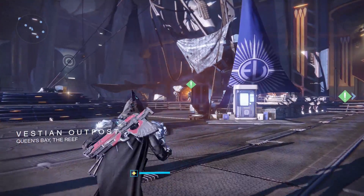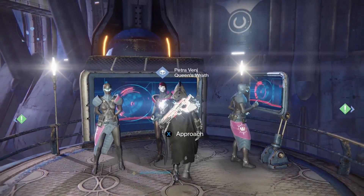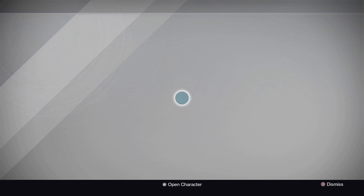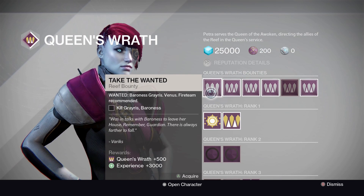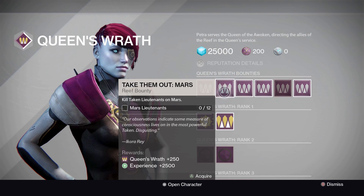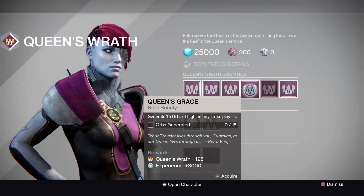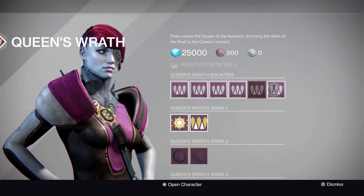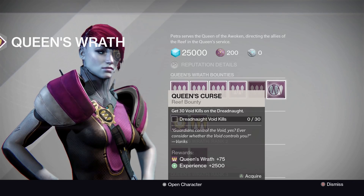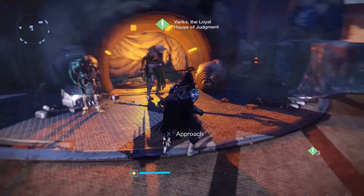Welcome to the Vestian Outpost. First up, Petra and her bounties. For Queen's Wrath we have: Take the Wanted — Baroness Gray Wrist, fire team optional. Take Them Out — kill 12 Taken lieutenants on Mars. Take Them All — kill 100 Taken. Queen's Grace — generate 15 orbs of light in any strike playlist. Queen's Harvest — gather 15 dark nuclei from majors or ultras in any strike playlist. And Queen's Curse — get 30 void kills on the Dreadnought. Petra, I will miss you in D2.